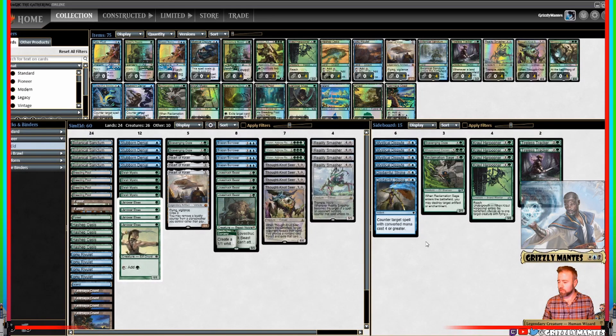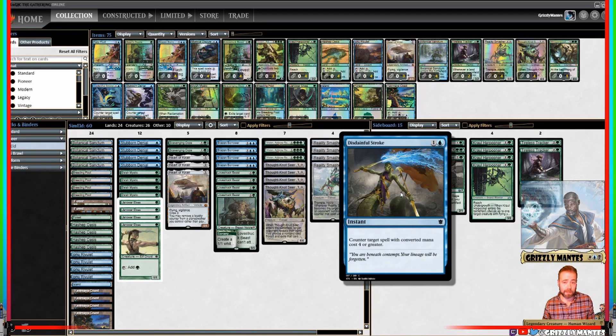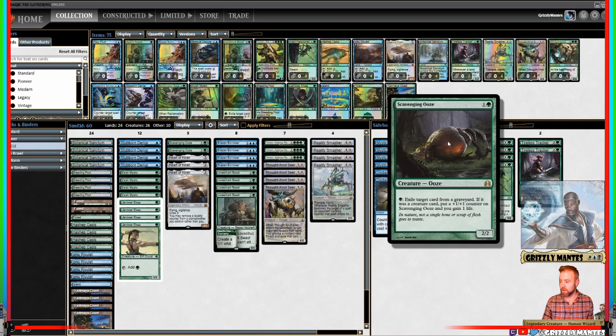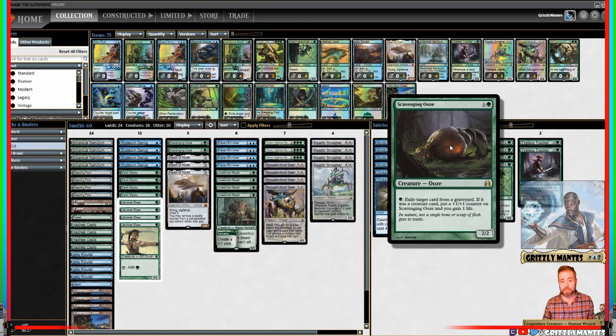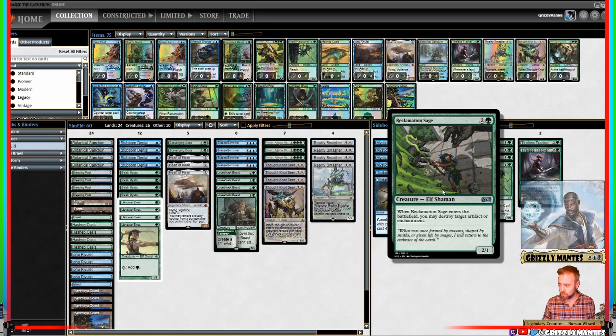Let's take a look at the board. We have our anti-control suite: Mystical Dispute — the best counterspell in the format — and Disdainful Stroke, the second best, great against Inverter or anything where you need a two-mana answer to something big. As for our wish board: a third Scavenging Ooze, Whisperwood Elemental — a 4/4 for 5, at end of your turn you manifest the top card of your library as a 2/2 colorless creature, and you can turn it face up by paying its mana cost if it's a creature. Reclamation Sage for dealing with problematic artifacts or enchantments.